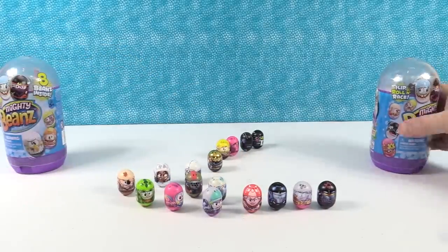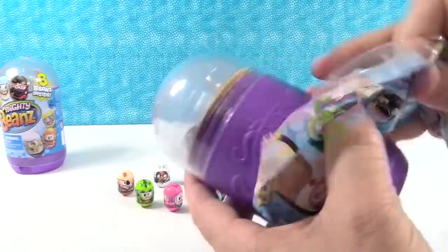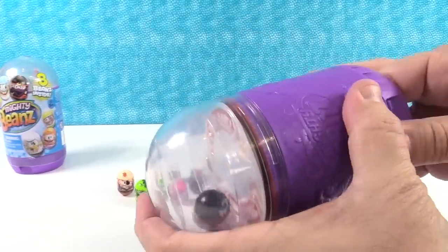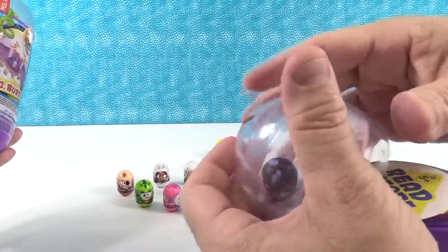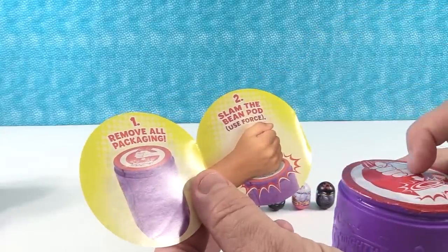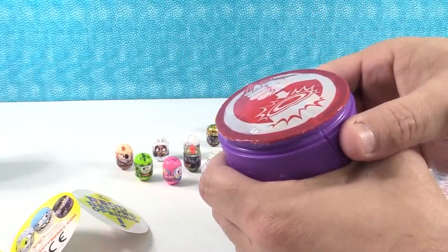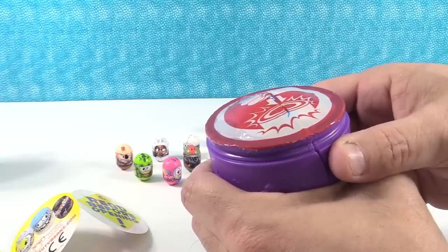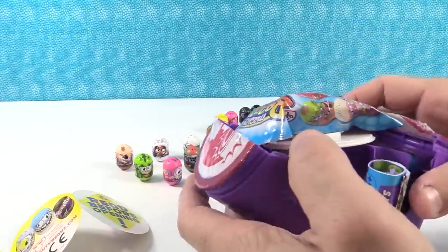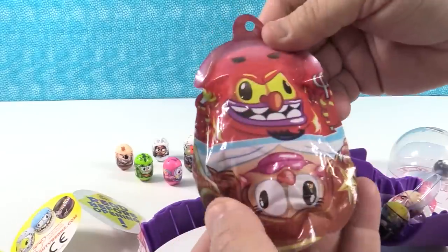Pretty awesome Fortnite Mighty Beans. Now we're going to open the regular Mighty Beans and find some surprise mystery beans too. These are the eight packs — you can see one bean rolling around in there, the other ones are hidden. Remove all packaging, slam the bean pod, use force, see it grow and burst. One, two, three — there it goes, it's filling up, it's growing, it's bursting. It opens up — it's a two-faced bean. That was our little explosion guy.